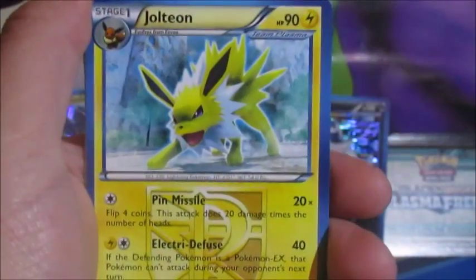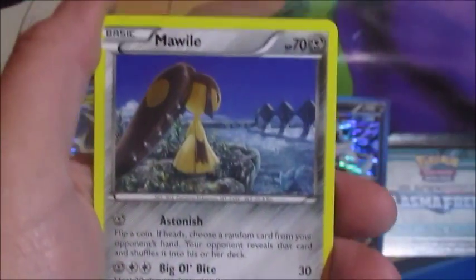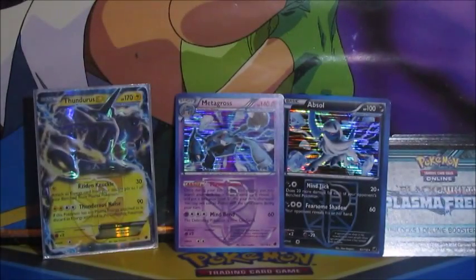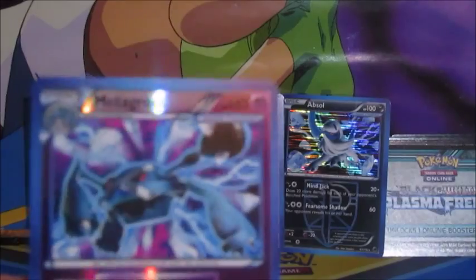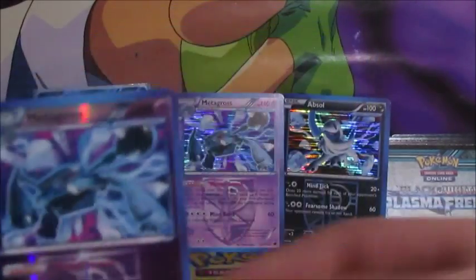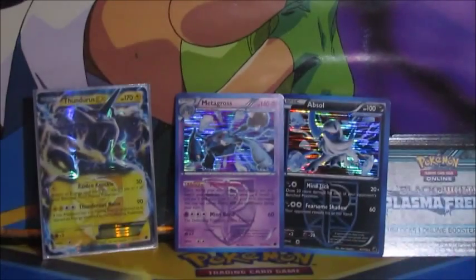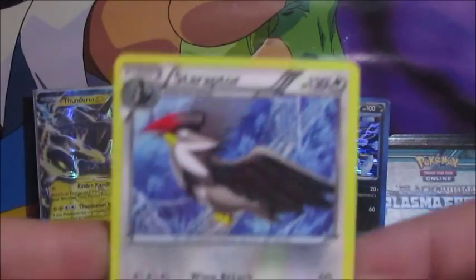Trico, Hoothoot, Eevee, Dratini, Wooper, Jolteon, Mawile, Lampent. The reverse is a Metagross rare — look at that, I got both of them too, that's legit — and the rare is a non-holo Staraptor.